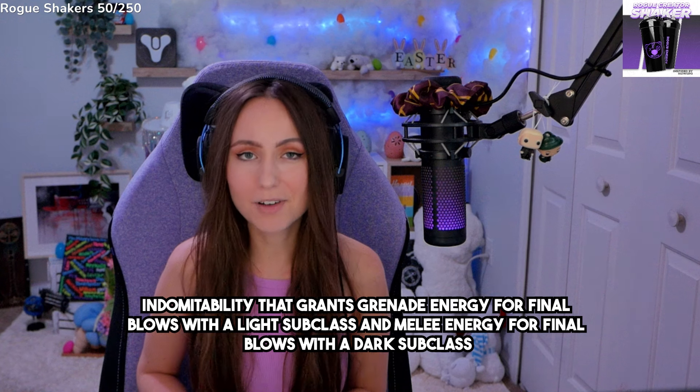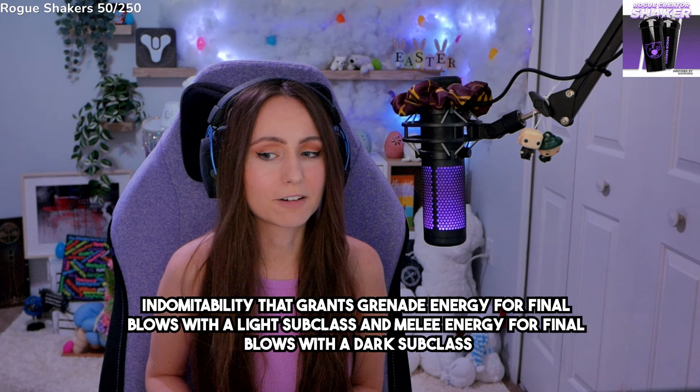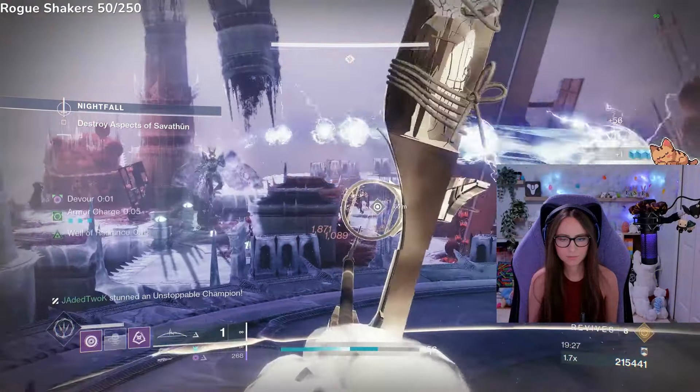Before we talk about those weapons, I have three things to mention. The perks in the third and fourth columns are going to be enhanceable. The limited edition weapons with the gold glow are going to have multiple perk selections in the third and fourth columns. And for the third thing, all the weapons are going to have a brand new origin trait called Indomitability, which grants grenade energy on final blows when playing with a light subclass, or melee energy when playing with a dark subclass. These recommendations are for PVE only — a separate PVP god roll video is coming.